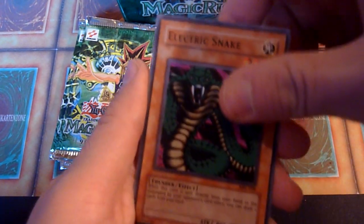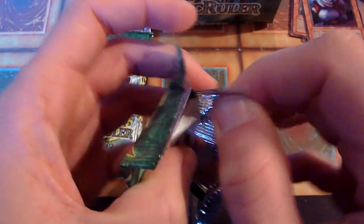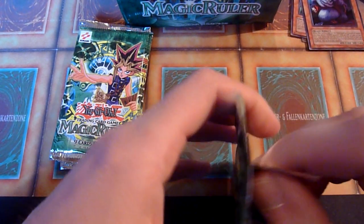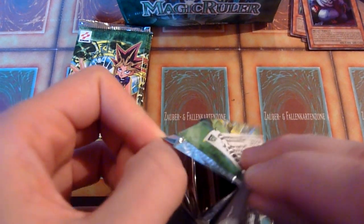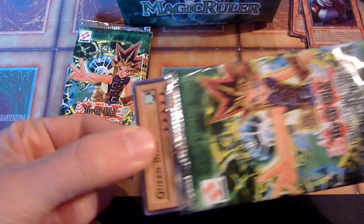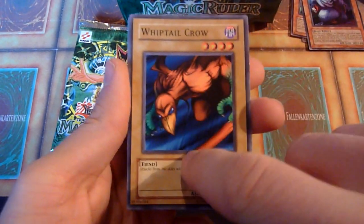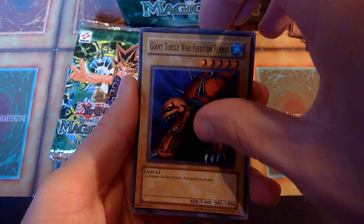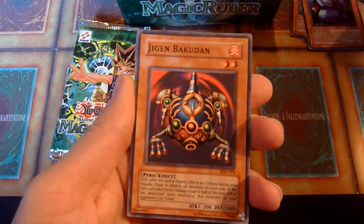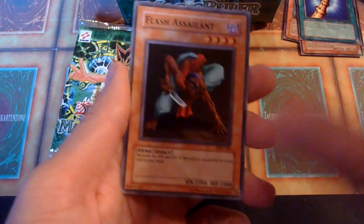Tyrone. And of course, multiple Upstart Goblins would be appreciated as well. Jigen Bakudan. Queen Bird. Whiptail Crow — who is not a winged beast but a fiend. Interesting. Performance of Sword. Giant Turtle Who Feeds on Flames. And Horn of the Unicorn — a classic Yugi card. He comboed that with Feral Imp, or with his horse, that big red thingy called Gryphor, I think.